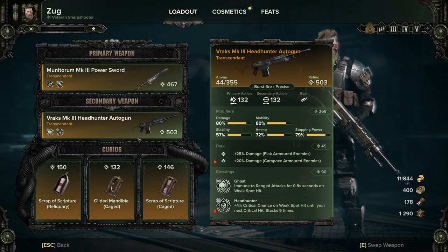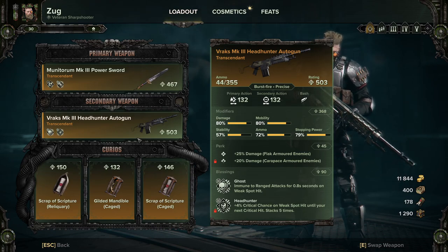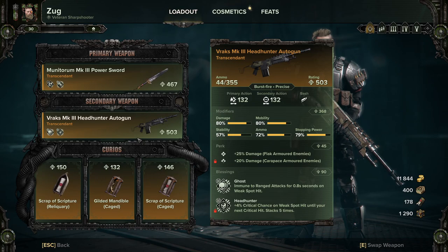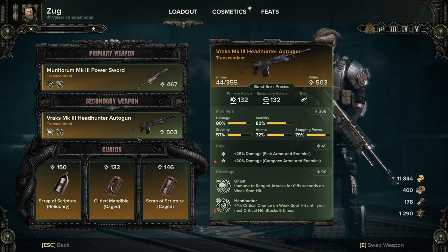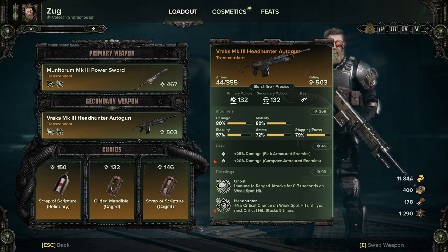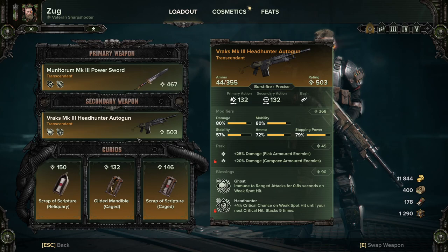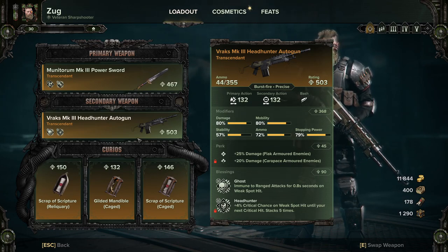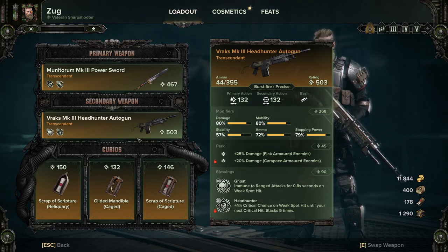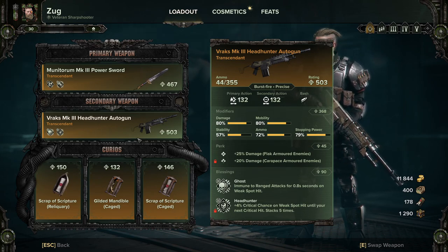With the Vrax, I'm still trying to build my perfect version but this is the best one I've got so far. Damage, mobility, ammo, and stopping power are the stats I'm trying to get higher up. Stability — it seems you don't actually need it too much on the headhunters, because even hip firing and aiming down sights, it doesn't change it too much.